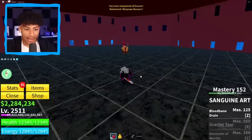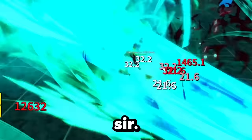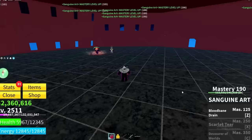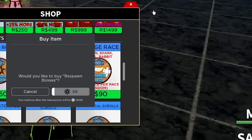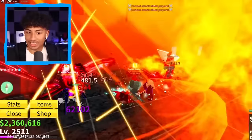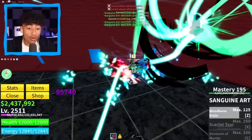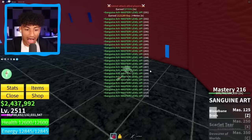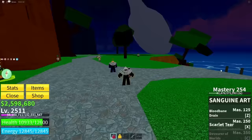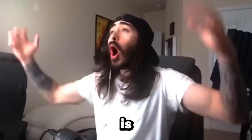Let's see what Scarlet Tear and Devour of Worlds can do — those names sound crazy. We're unallied, here we go — hi-ya! Oh my gosh, that looks so sick! He said it healed me — it heals me? That's so cool! So it does damage AND heals me. This fighting style looks so insane. If that's only the first ability, I can't wait to see what Scarlet Tear does. We're at mastery 254 now, so we have the next ability — Scarlet Tear. Blood Bane Drain is already insanely good — we can heal ourselves and do almost 3,000 damage.